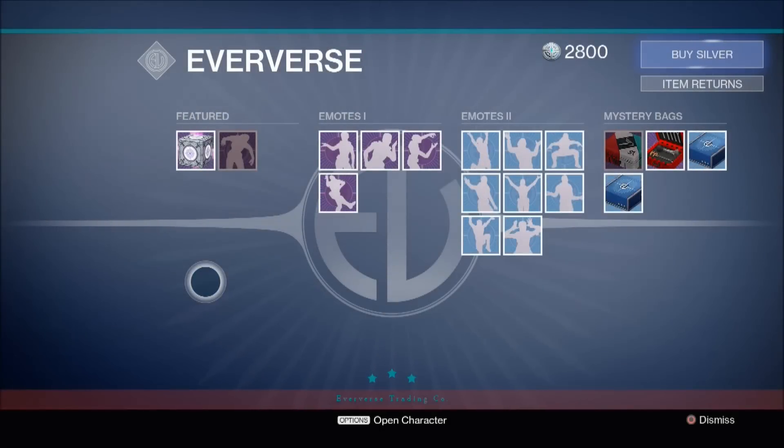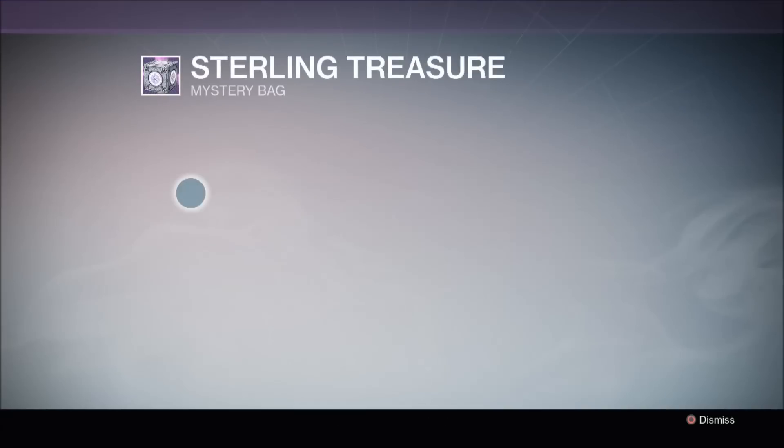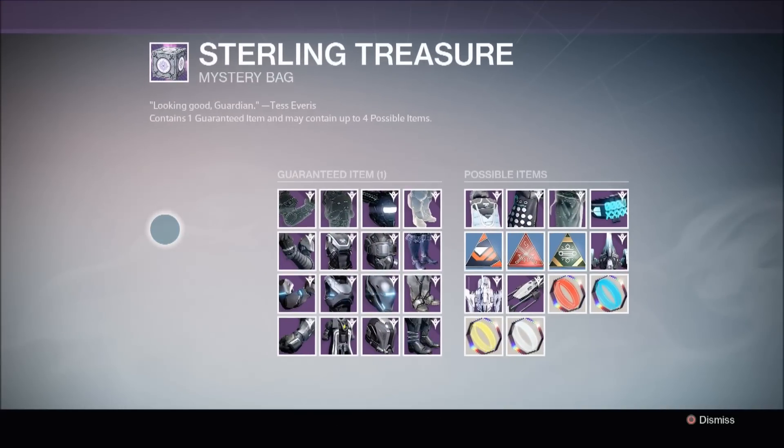Hello again my friends. The April update has dropped and as part of the update you can purchase sterling packages which contain a new Desolate and Spectre armor as well as new ships and a Sparrow. I've decided to blow 2800 silver on these packages to give you guys a good idea of the kind of drop rates for these items. So let's get into this.